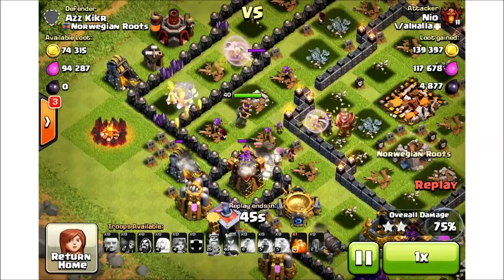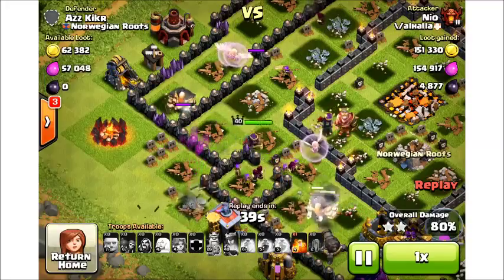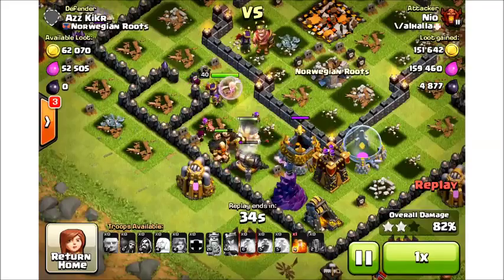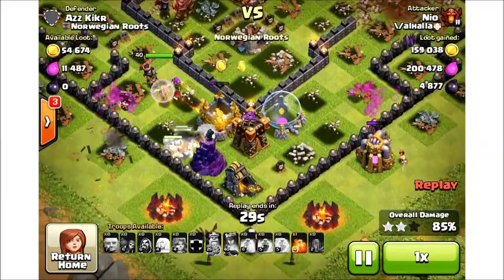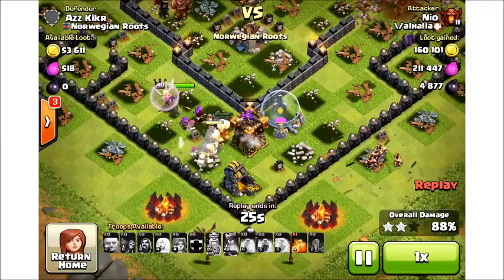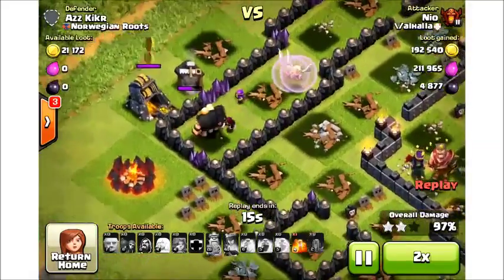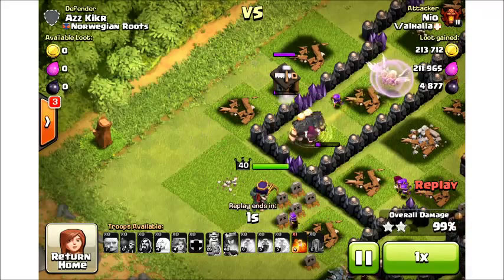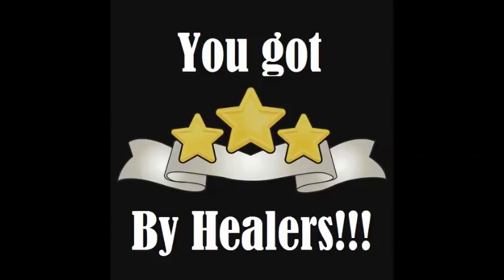As you can see here, I basically have just about all my healers still going — one went down to an air defense, and I am just slaughtering the base now. I've encountered wizards and witches in the Clan Castle before, and they're pretty easily taken out by the poison spell. Lava Hounds are a bit of a gamble — if they lock onto a giant, they do absolutely nothing, but if they occupy your queen and wizards they can basically mess up your raid. But there you go: four three stars against Town Hall 10s with healers.